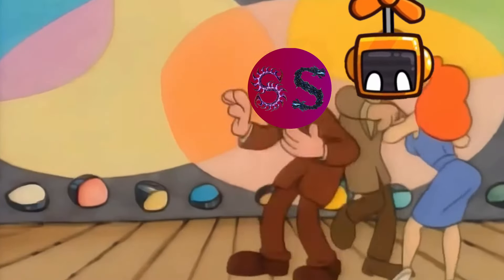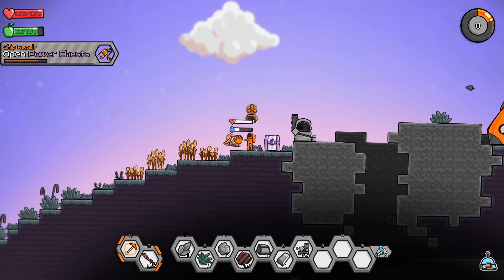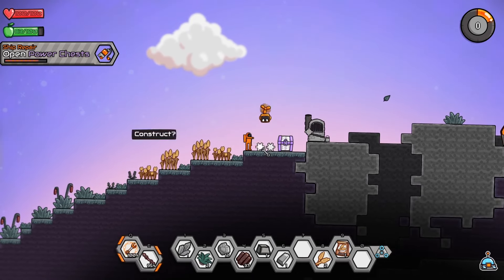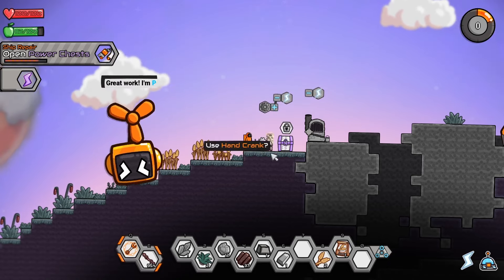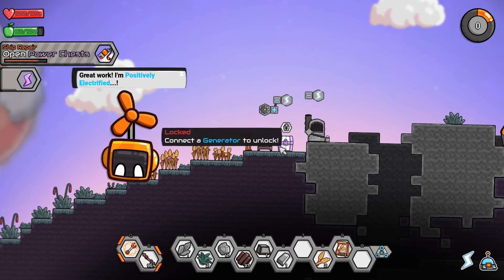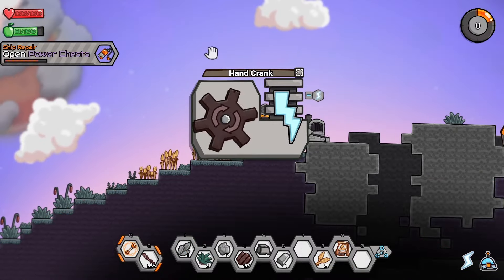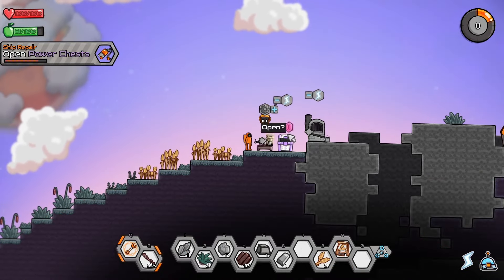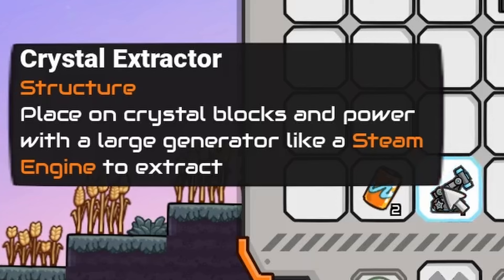We need to place the generator near the chest. So we're going to build it next to the chest. There's a whole power view — we don't have to physically make any wires or anything. Now we need to spin it again. Did it open the chest? I guess it did — we got experience! Opening the chest, it has a crystal extractor: place on crystal blocks and power with a large generator like a steam engine to extract.